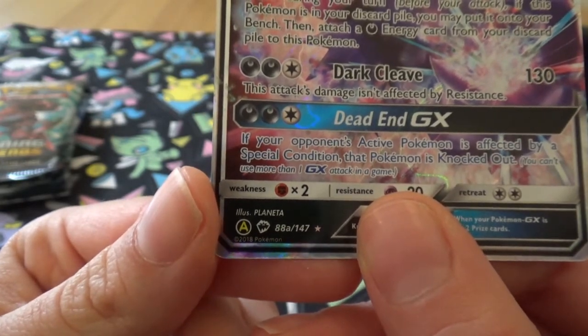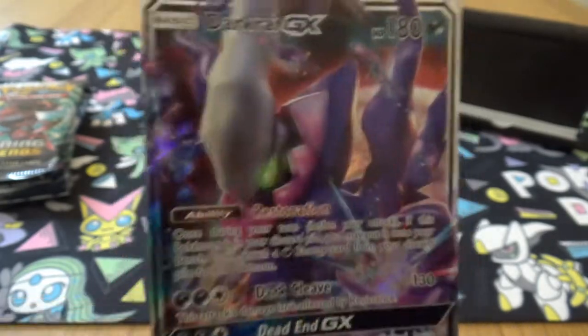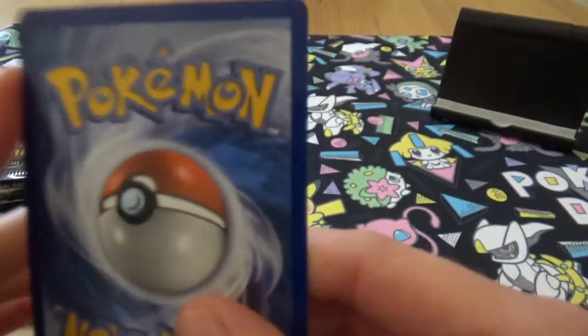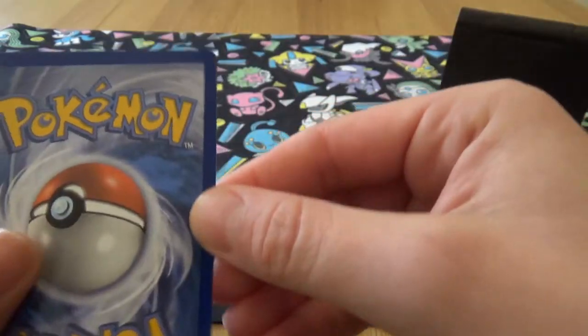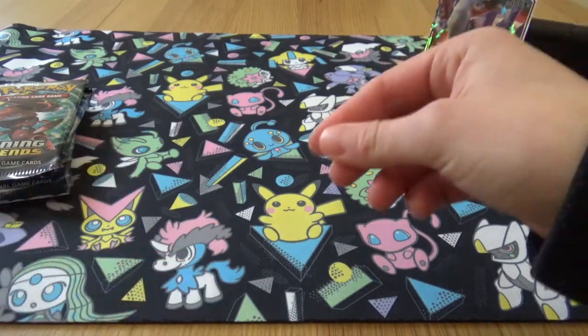This is number 88 alternate art and I think that's Crimson Invasion. So it's a Restoration, Dark Cleave, and a Dead End. Purple Darkrai is pretty cool and I managed to get this one out in almost perfect condition. There is a little white spec there but that is definitely a decent enough condition card. I won't bother sleeving it up as it's a promo.